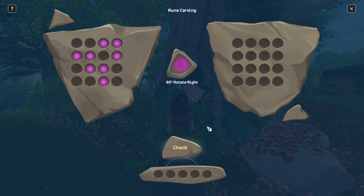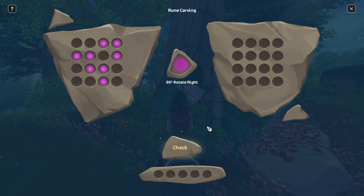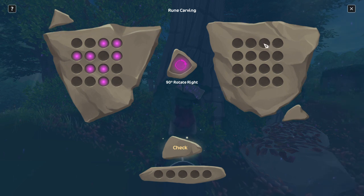So the easiest way — unless you're a brainiac and can do it in your head, go for it — but for the rest of us who need some help, you'll go to your phone and go to your photo area. You're going to take a picture of the left side, the one that's basically shown already. And you want to make sure you follow the directions: it says 90 degrees rotate right. So you want to make sure you rotate to the right — just one time to the right. And you're going to flip it over and basically do what the picture shows.